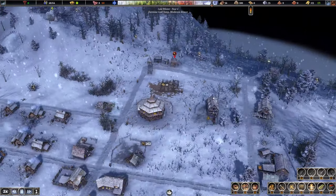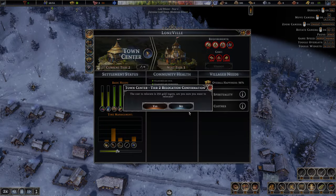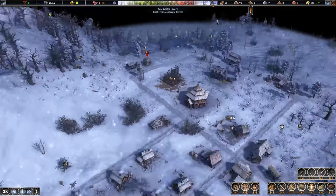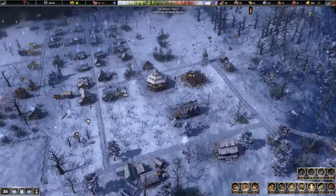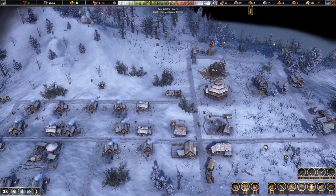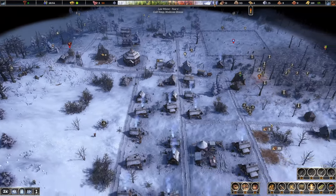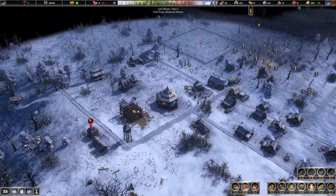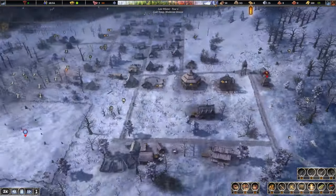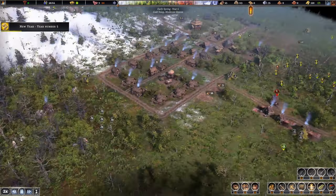We could move the town center higher and build away from it. Rebuilding the town center should be fine - we're not on Vanquisher difficulty like last time. If you haven't seen my Vanquisher playthrough, it's on the channel and it got really hectic. Into year five now, going in strong with nine months of food.